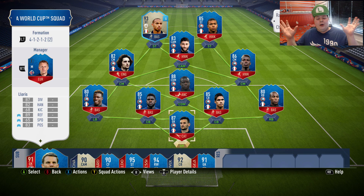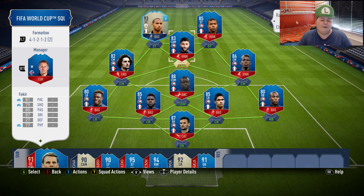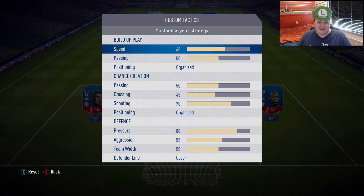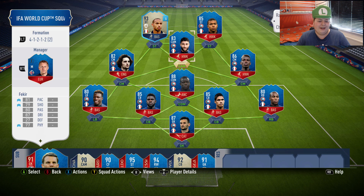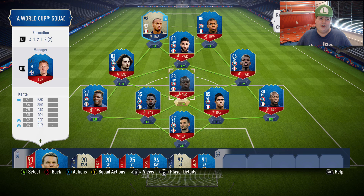I want to know which nation you guys want to see next — let me know in the comments and like each other's comments if you agree. We have some really good French players but unfortunately we're missing Griezmann and couldn't pull him from packs. We've still got Thierry Henry long card, Mbappe, Pogba, Kante, Varane, and Lloris — some of the better French players. The custom tactics haven't changed from last video; I've kept the pressure and it's been suiting me. Player instructions: press backline on the front two, stay forward on the CAM, stay back while attacking on the CDM, rest on balance.